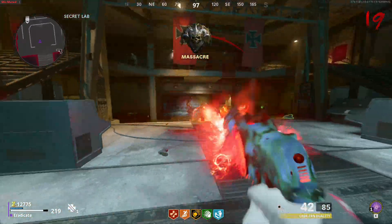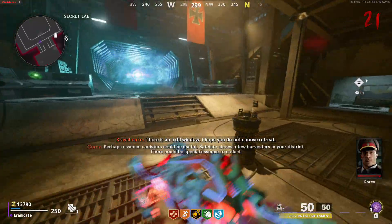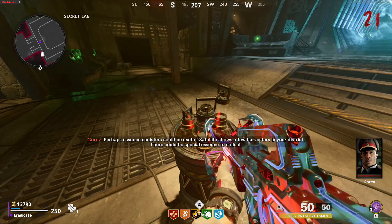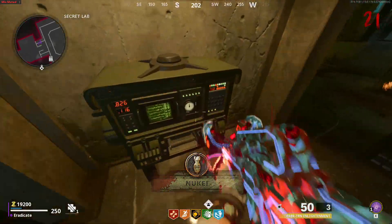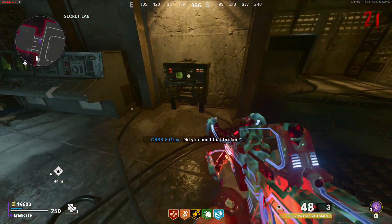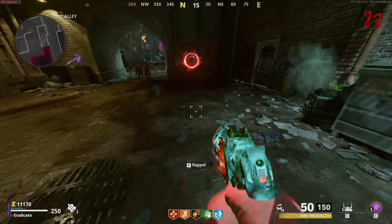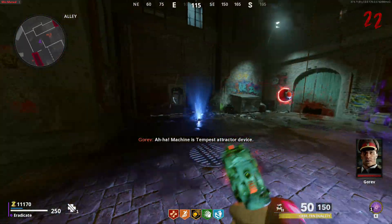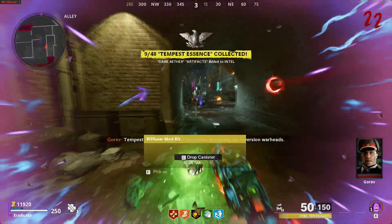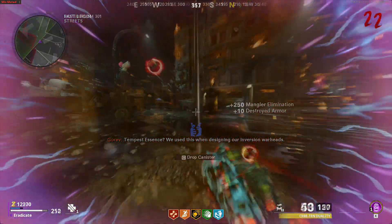Once inside the secret lab, wait through the rounds until the glowing red domes disappear. Then pick up the three canisters and shoot with the wonder weapon — out pops an essence trap, go ahead and pick that up. Make your way to the marked location on the map, put in an essence canister and throw down your essence trap. This spawns some Tempests — kill them, then pick up the Aether canister to get the canister field upgrade.